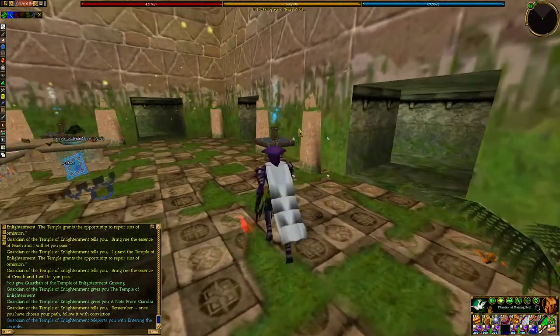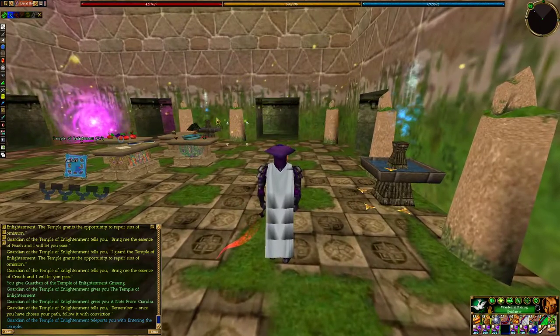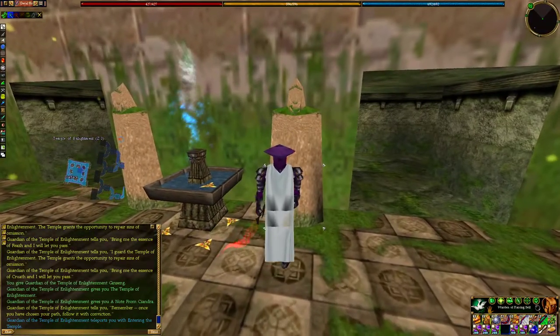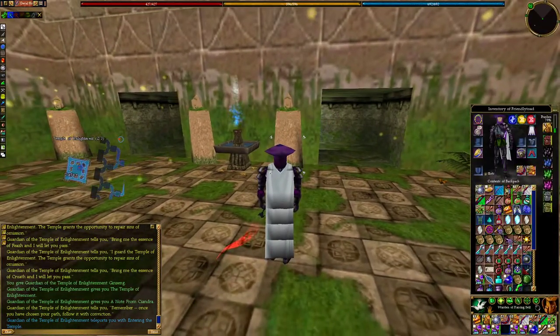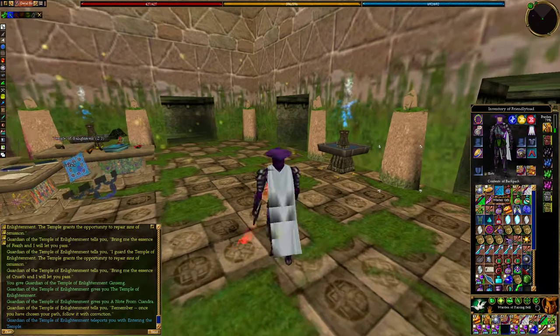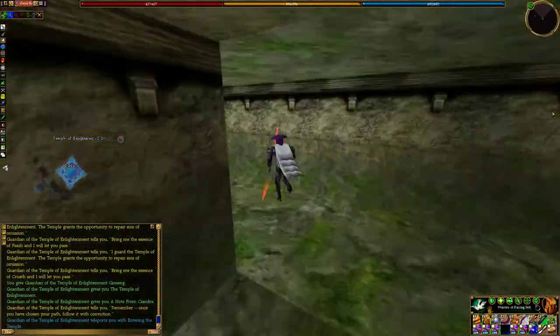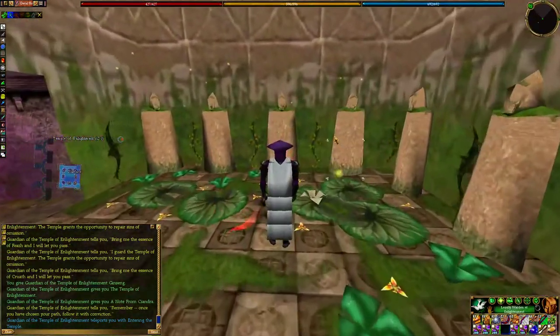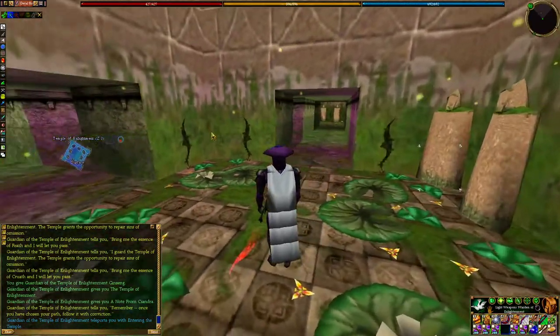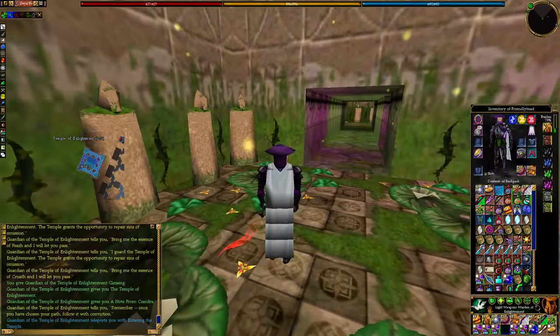In this main room you've got all the wards for raising your attributes. You don't actually need to pick this up right now, but what you do is double click that, then find the forgetfulness attribute gem and combine the two — so you combine forgetting strength with raising focus. Then you just double click it and it'll switch 10 points over. In each one of these rooms you're gonna have all your skills. I actually want to spec fletching because I'm getting sick of carrying all these arrows around.